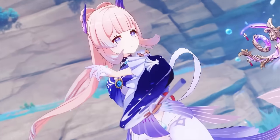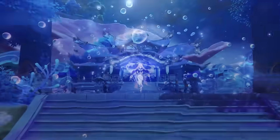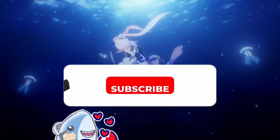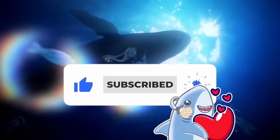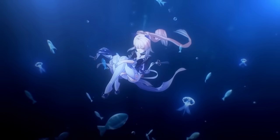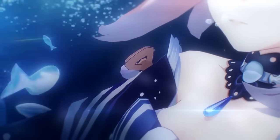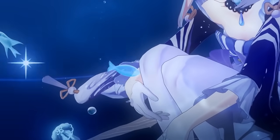Next on the top limited 5-stars for free-to-play players, we have Watatsumi's watery fish priestess, Kokomi. If you like Zhongli's ability to basically make your team immortal while also being flexible in a bunch of different team comps, but would prefer an elegant lady instead of an old man who rambles about wine, Kokomi might be just for you. Kokomi can output tremendous amounts of healing while also having off-field hydro application, which is very valuable.